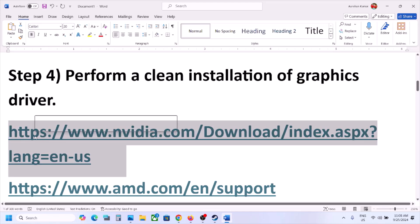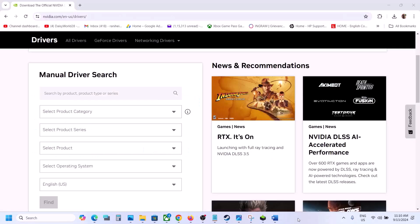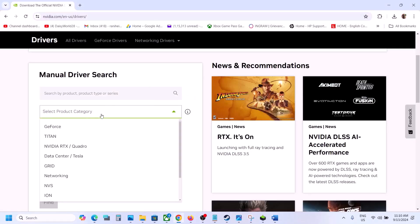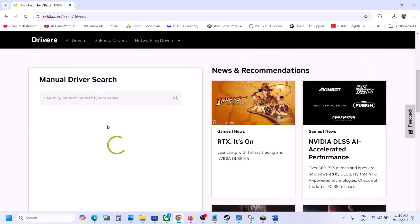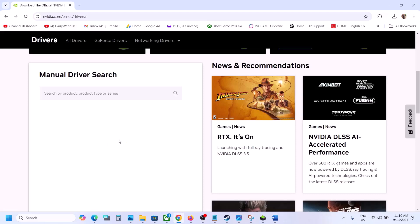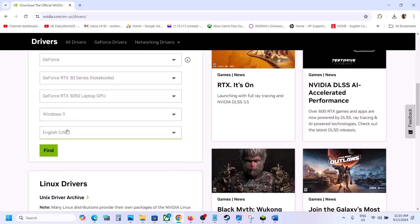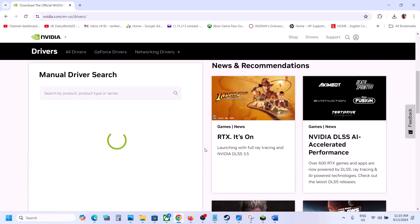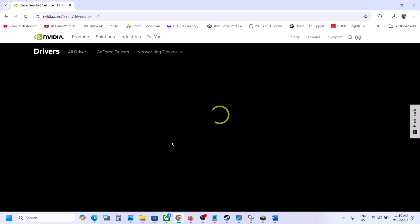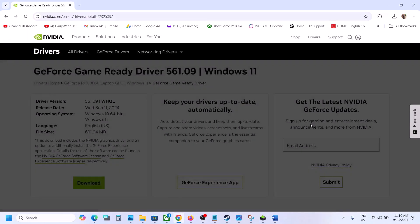The next step is to perform a clean installation of your graphics driver. If you have an Nvidia card, go to the Nvidia website; if you have an AMD card, go to the AMD website. On the Nvidia website, select your product category, product series, and graphics card, then select the correct operating system and click Find. You will see the latest driver — currently 561.09 — then click View and Download.